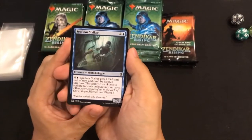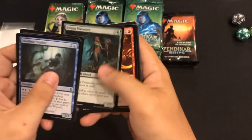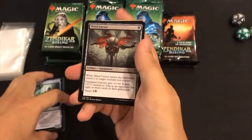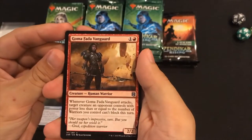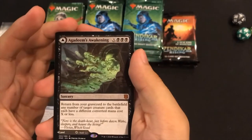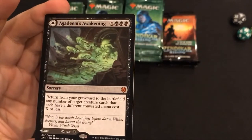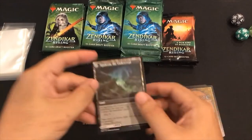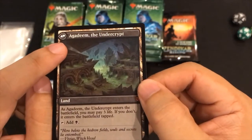Looks like we're getting into our three uncommons: Mind Carver, Goma Fatter Vanguard, and Relic Axe. Okay cool, so this is one of the flip cards - I'm sorry I don't know exactly what they're called, but I know they flip. It's actually a sorcery, and if you flip to the other side it's a land. Pretty cool.